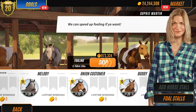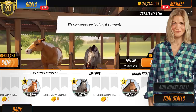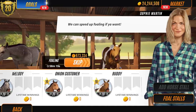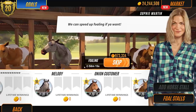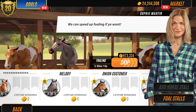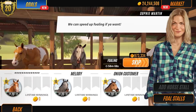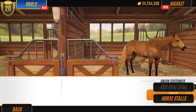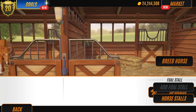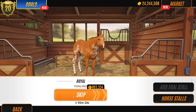Do you guys prefer Buddy or this one - Buzz Lightyear? Might change his name in a minute. I think that might be the same pattern. Yeah, they've actually got the same pattern. So to be honest, we'll probably sell one of those - Buddy or this guy here. Buddy as a foal was so cute. Let's get back to our foal stalls. Onion - let's go to the last one here. I'm hoping this is going to be level 10, but with her pattern. That would be a dream.